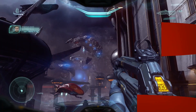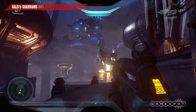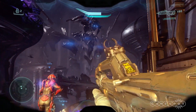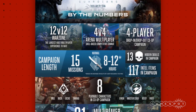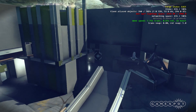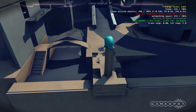In Halo 5 news, the game has gone gold, and we learned a bunch of new things about its forge mode. Microsoft has announced that development on the shooter is now finished ahead of its October 27 release. Producer Josh Holmes clarified that the team is now working on a multiplayer content update, while an infographic has revealed that Halo 5's 15-mission campaign will take around 8 to 12 hours. Microsoft also published a meaty video outlining the game's map editing forge tools.